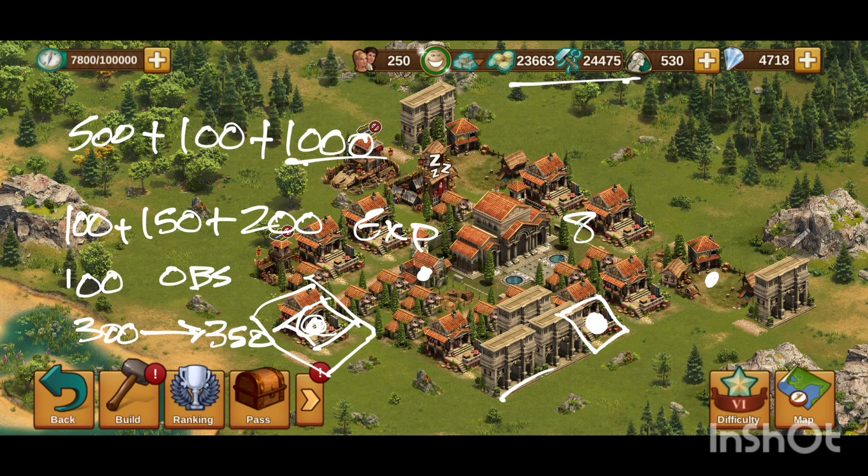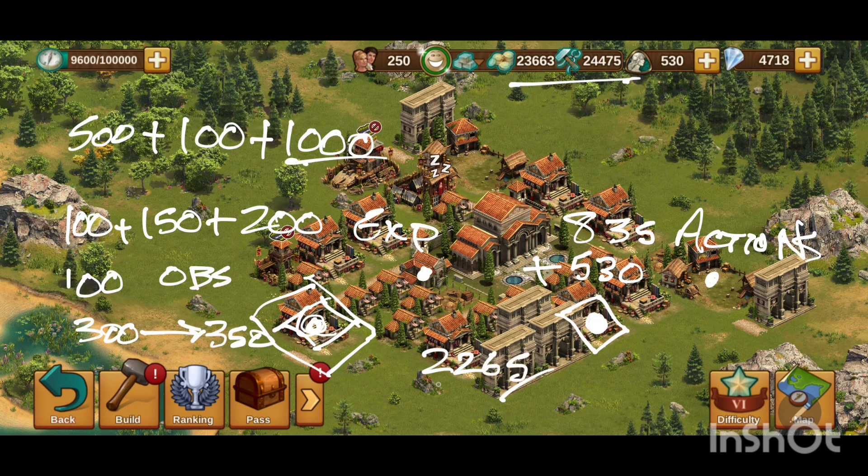I've spent 835 on actions, plus the 530 that I currently have available still left over, for a grand total of 2,265 shards that we've either spent or are able to spend. Remember this number: 2,265.